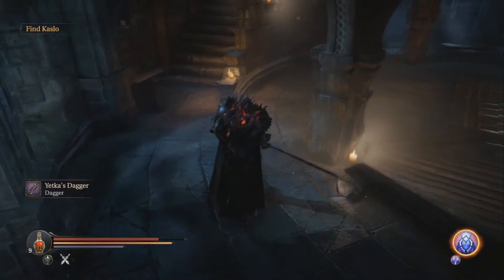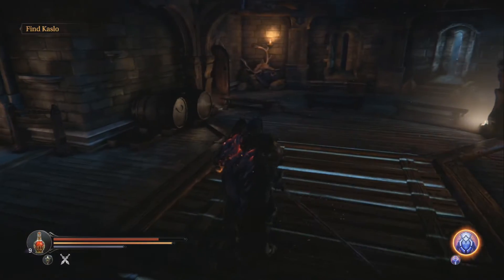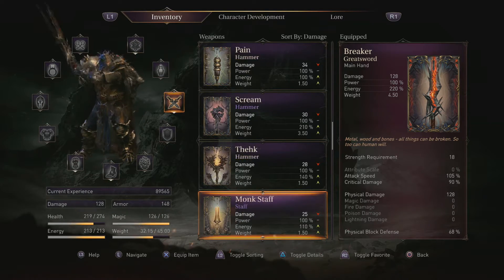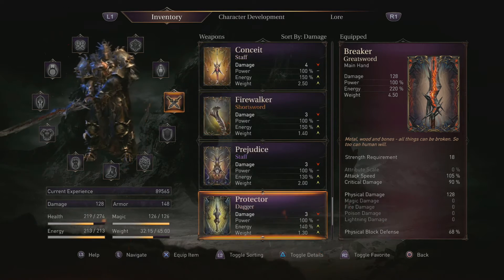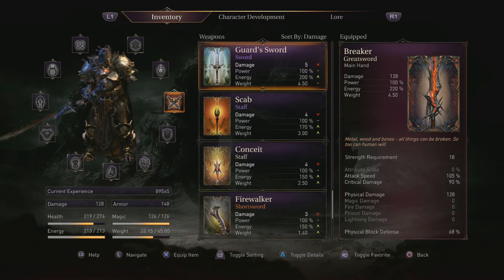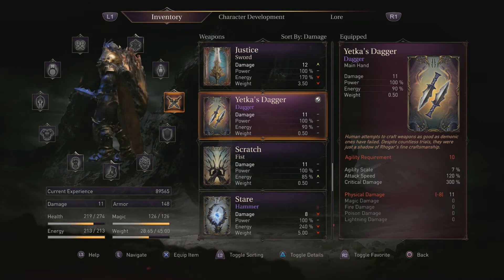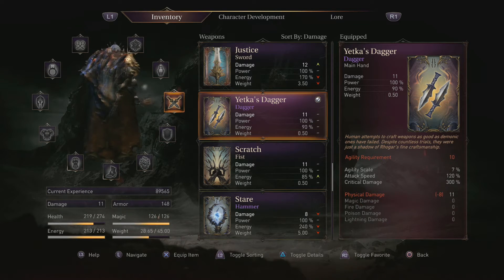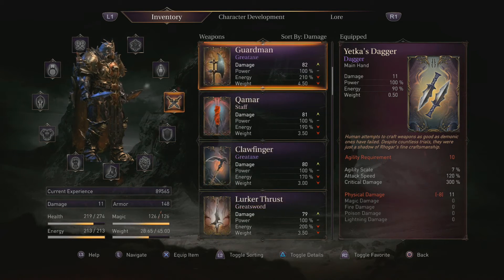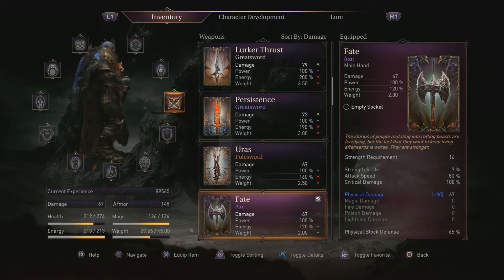You can choose to keep the daggers for yourself — I don't think they're that great. They might be pretty good for the first playthrough, I'm not sure. That's Prejudice. Yetka's daggers right here — normally they'd deal more damage but I don't have enough agility. It's still not that great.